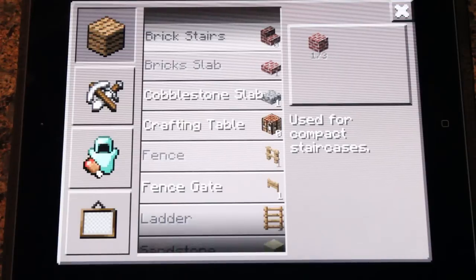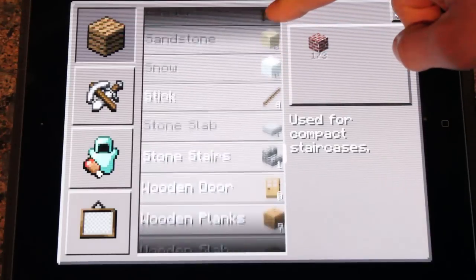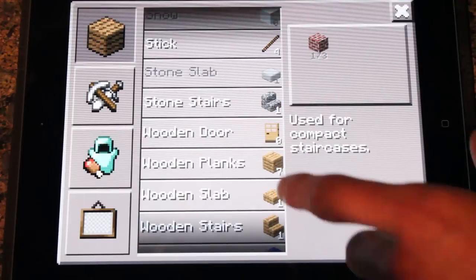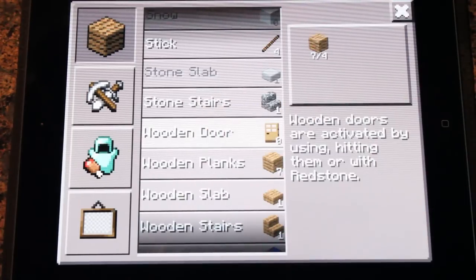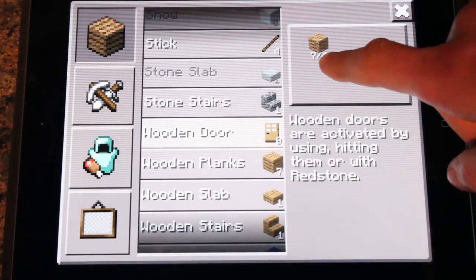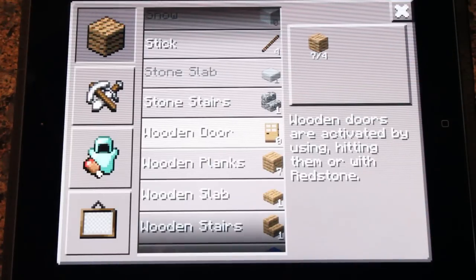I don't think they've added any new blocks in this update but the whole crafting menu is really good so it's really enjoyable to play now. You've got things like fences, fence gates, and basically to craft an item what you do is you press on it and it will show you how many blocks are required to make it. So you need four blocks to make a wooden door.